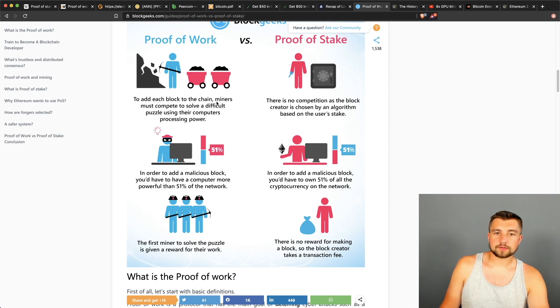In proof of work, you're adding each block to a chain. Miners compete to solve a difficult puzzle using their computer's processing power. In proof of stake, there's no competition — the block creator is chosen by an algorithm based on the user's stake, mainly their cryptocurrency holdings. Traditionally, the more coins you have, the bigger stake you have, and the more likely you are to be rewarded.